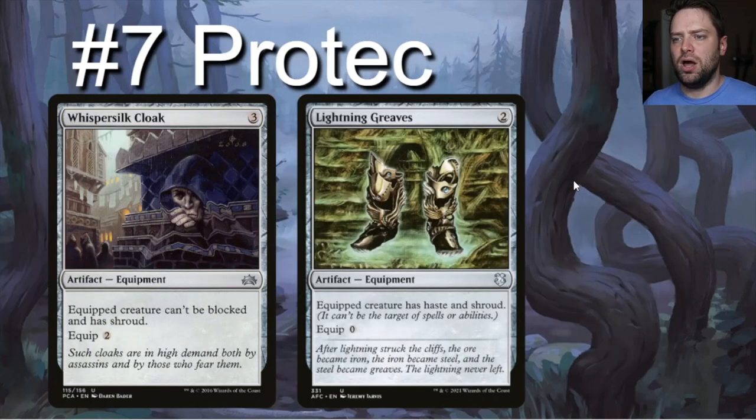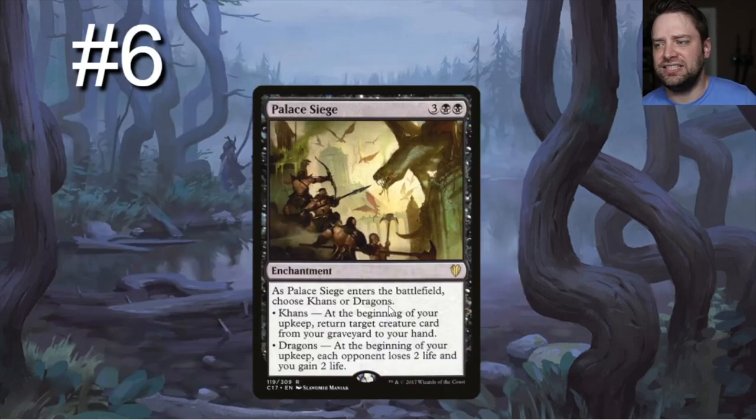Let's protect our commander. Whisper Silk Cloak and Lightning Greaves are always good, and this deck is a great place to include them. Your commander is the beating heart of this deck and you want to keep him alive. The pre-con already includes Swiftfoot Boots, but Whisper Silk Cloak and Lightning Greaves are not included and are both really great additions.